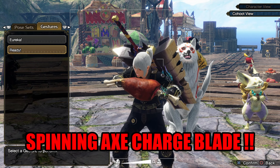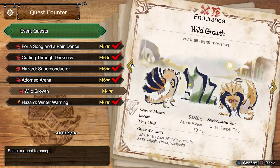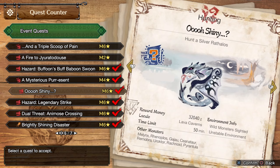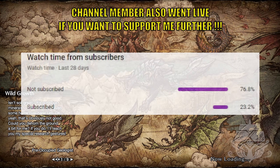We've got Attack Boost 3, Guard 2, a 2-2 slot and a 1. Here are all the skills and decorations — all the green numbers are from decorations if you want to copy it yourself. We're going to get another event quest off the list, the Wild Growth quest, to see what it gives. While the game is loading, please consider subscribing — over 76% of you are not.